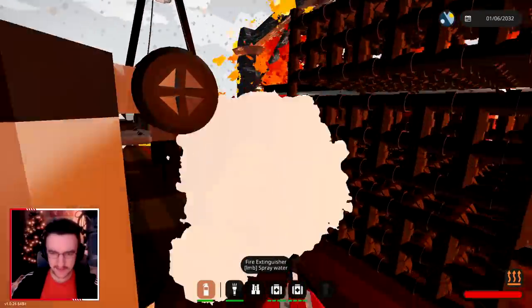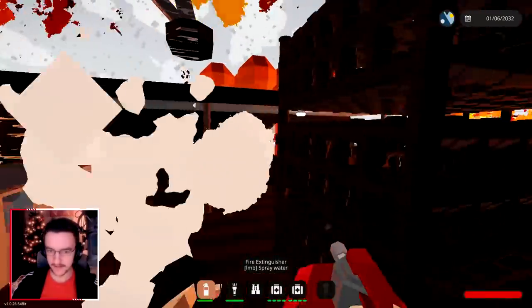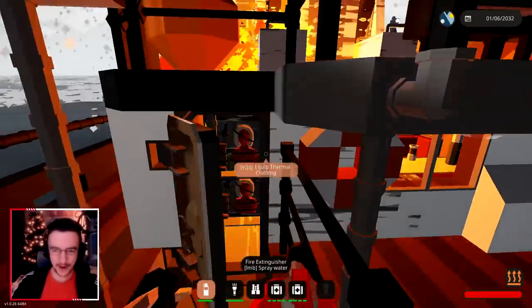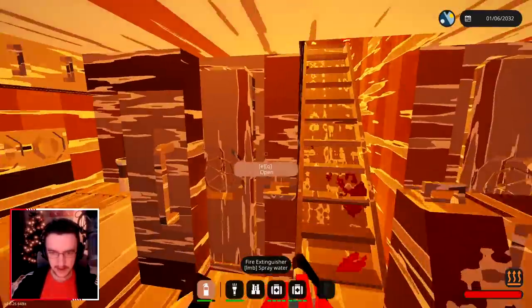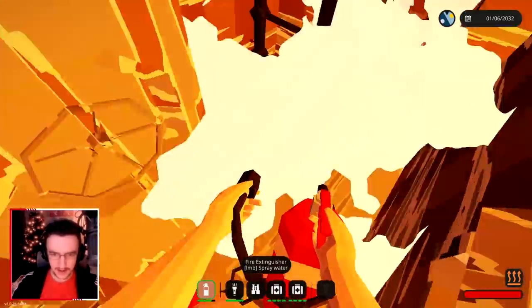I don't want to die either, so I'm just going to be firing water everywhere, trying to put out at least a little bit of it before I find the dude. We might need to go inside of this thing — I'm kind of scared. If we go in there, we might actually die. Oh god. Okay, in here? Are they in there? Hello? Oh my Jesus.